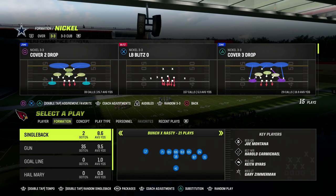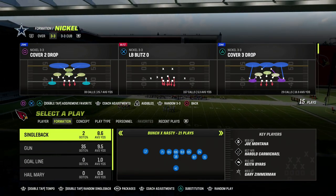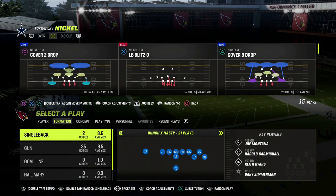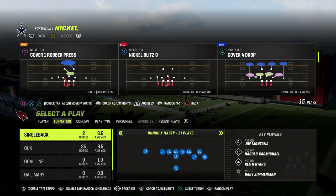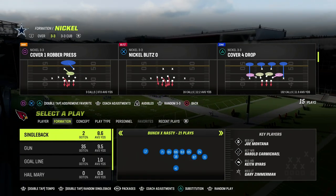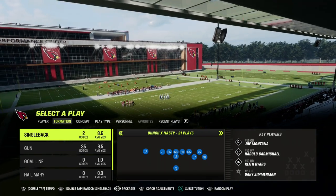I did want to do some content on the Bunch X Nasty because it has been in the game — I think it was late Madden 21 or early Madden 22 that this formation came into the game. Really cool formation. It's kind of like I'm surprised that they call it Bunch X Nasty. I don't know why they wouldn't just call it Bunch Close, Single Back Bunch Close, or Bunch Cluster or whatever. But it is what it is. So let's get on the field.